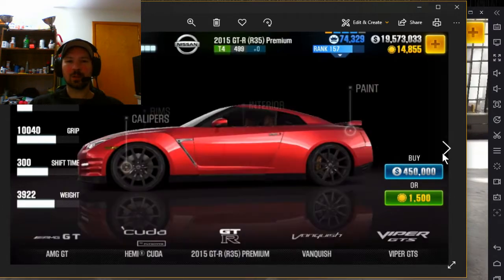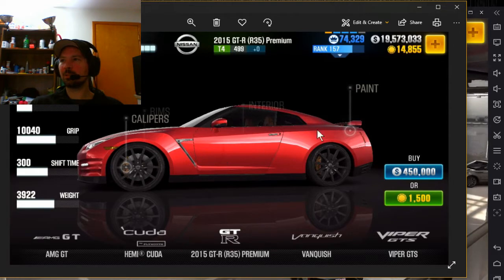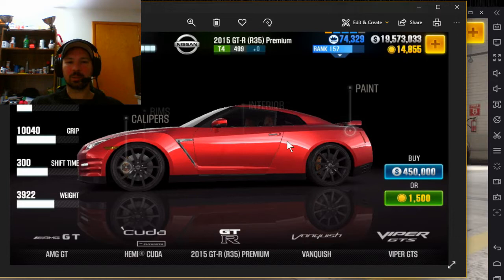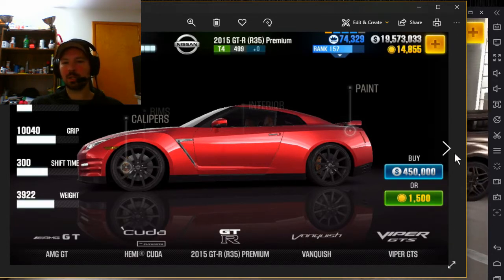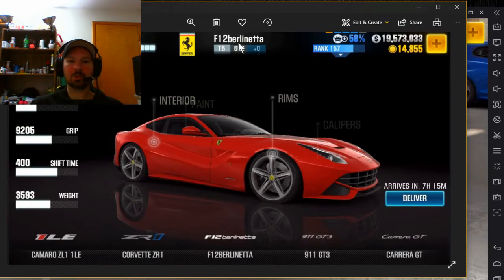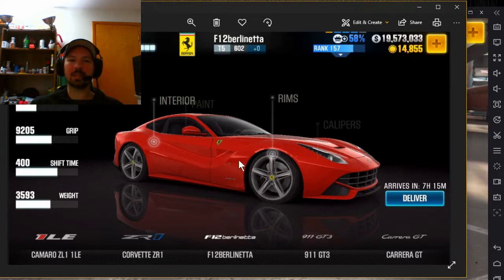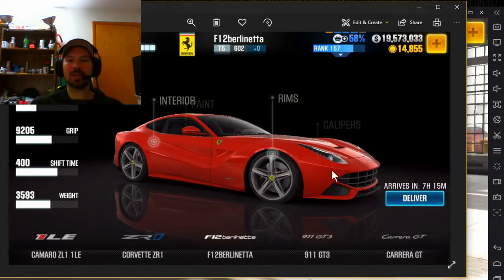When it comes to your first tier four car, you want to get the 2015 GTR R35 Premium. There aren't very many tier four cars you can buy with game cash, but this one is really, really good to start off with. The next car you want to buy when you go up to tier five is the Ferrari F12 Berlinetta. This is an excellent tier five car for pretty much everything except for live racing — I don't find this to be a good live racing car, but it's great for everything else.